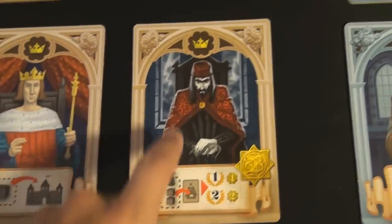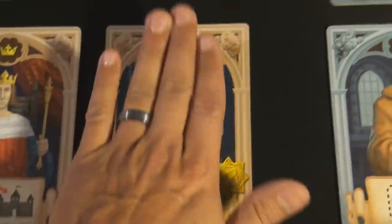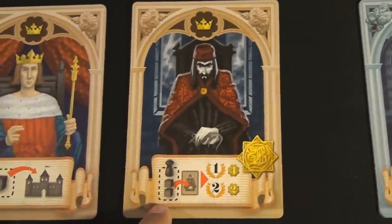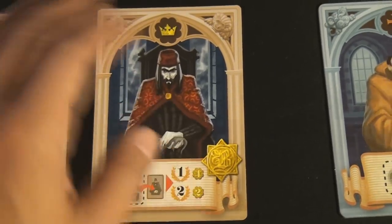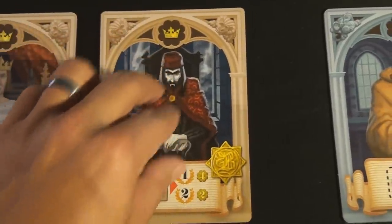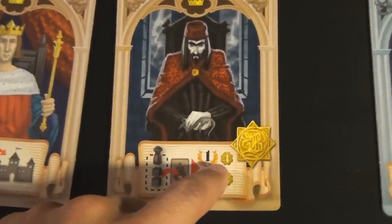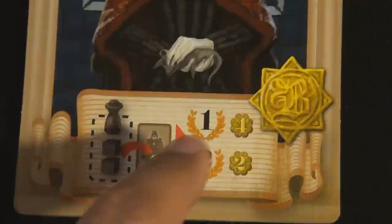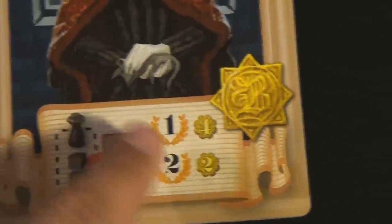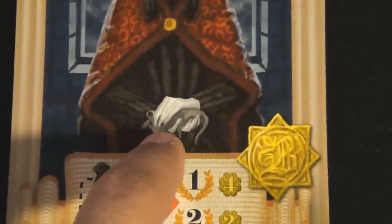Count Dracula is from the nobility and works quite coolly. Every time an opponent's character is killed by the plague, you take that population token and place it on his card — it does not go back into their supply. At the end of the game, the person with the fewest tokens on Count Dracula's card gets four points, and the second fewest gets two points. In a two player game it is four points for the winner and none for second place; in three and four player games both of those players get points.